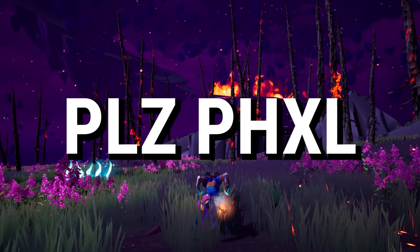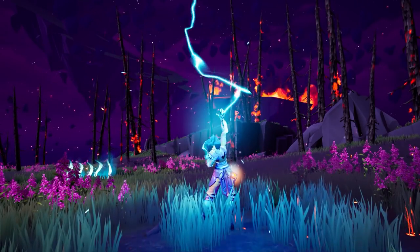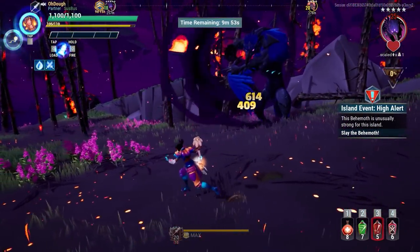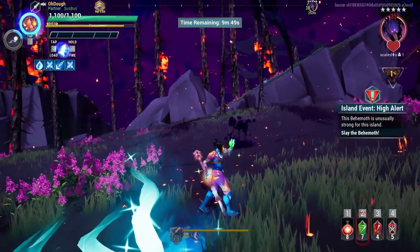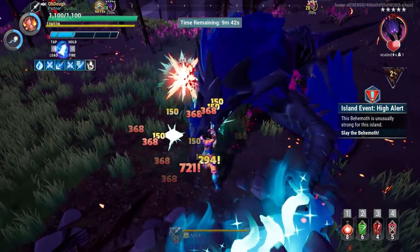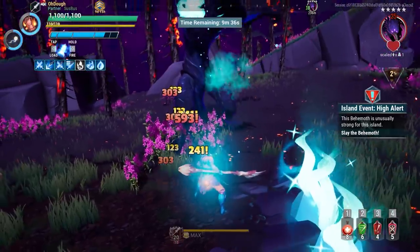Now it's time to talk about the changes the God Hand needs to become more viable — not in a crazy way — and then some theorycrafting that would probably make it broken. First of all, the God Hand needs extra beam storage. It only has one storage slot for its special — the beam — even though the entire weapon is based on using its laser beam. A regular Warpike gets three storage slots, which is ridiculous compared to the God Hand. So the God Hand needs at least two, possibly three, maybe even four storage slots. It's an exotic, after all.